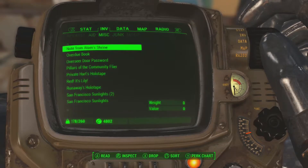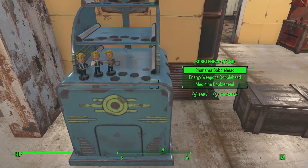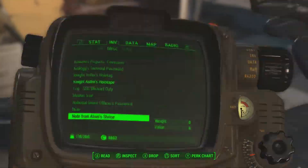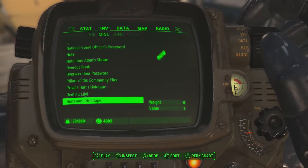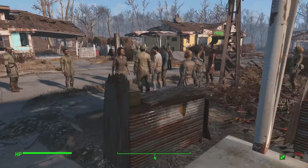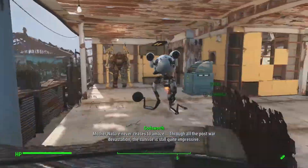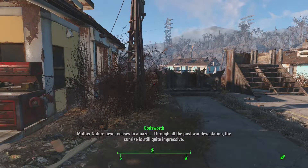Alright guys, we are on to the bobblehead portion of this. Here's what we already have: charisma, energy weapons, and medicine. We should have the perception - I know I grabbed it but I have absolutely no idea where it went. I checked my inventory and it's just not there. If any of you watch through the series, let me know if I dropped it. I checked Piper's inventory but I haven't checked Codsworth.